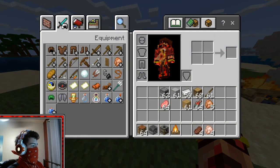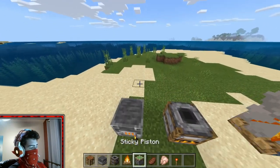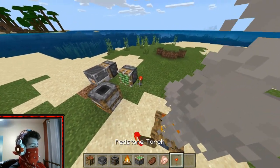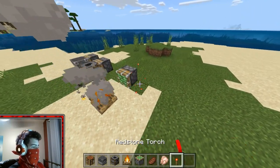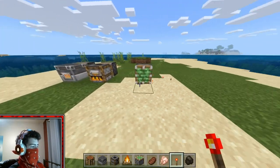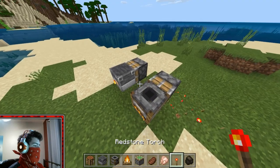That's pretty much it. I believe all of these can be pushed by a piston — let me check. Yep, you can move the Smoker and Blast Furnace with a piston and they'll still be cooking everything. However, a piston breaks the Campfire, so you can't push campfires around — it just gets broken.